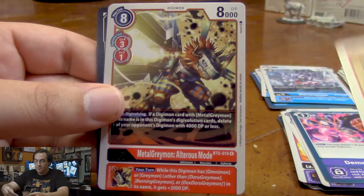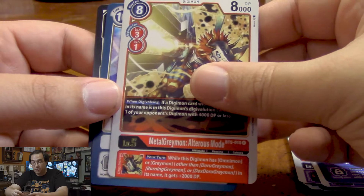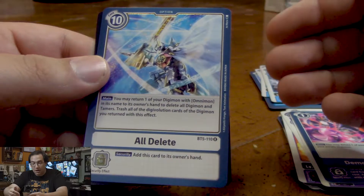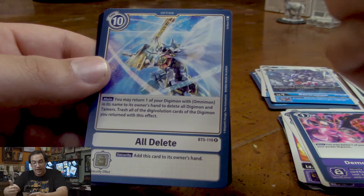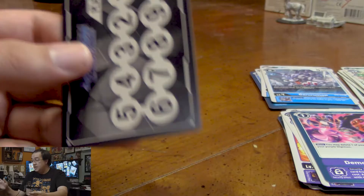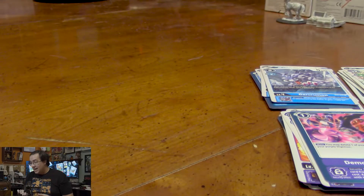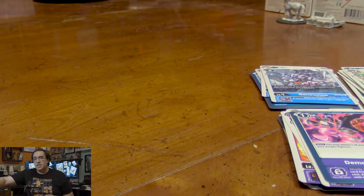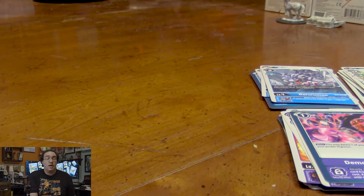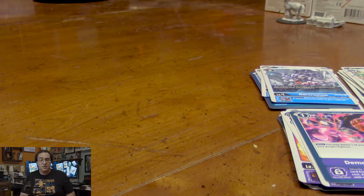For our rares, my third MetalGreymon Ultrus mode. And All Delete — we return an Omnimon card back into our hand and delete all Digimon and Tamers, basically setting the game back to zero. Now granted, it's a 10 cost card, so it's a bit of a gamble because you're gonna be giving your opponent a lot of memory to work with. But it's a good way to re-strategize. Maybe your opponent only has a few cards left in their hand, so it may be a great way to just set things back to zero with you in charge.